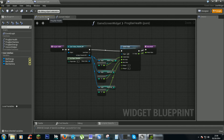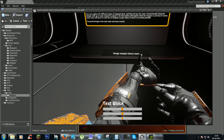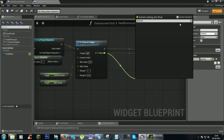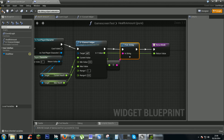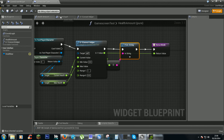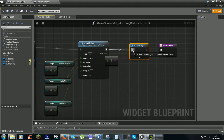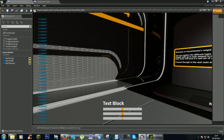Once you've got that done, you should get a health bar that updates a lot better. If we go back and add a print string, you should start seeing numbers that look correct.